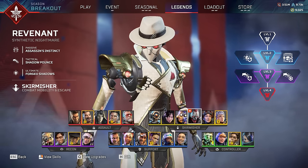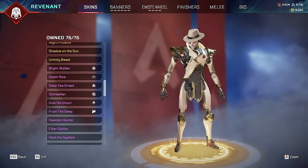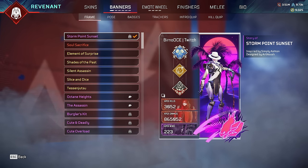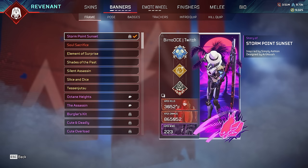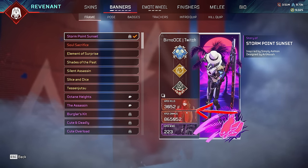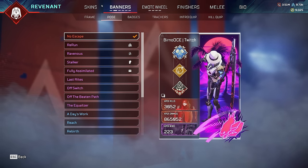Revenant time! Currently using his brand new skin from the most recent collection event - absolutely amazing, the knives on his chest and all. Also 3,000 kills on Revenant - I apologize in advance. Look at my tracker - I have made Revenant all small, looks kind of cool. We have all the poses, all the frames, and absolutely everything else. Skin-wise, Revenant doesn't really have too many rare skins, and rare skins in Apex as I've said are kind of not a big thing anymore because they all get re-released.